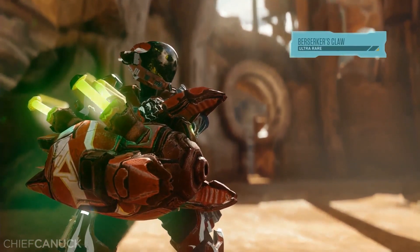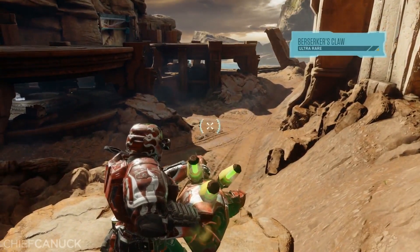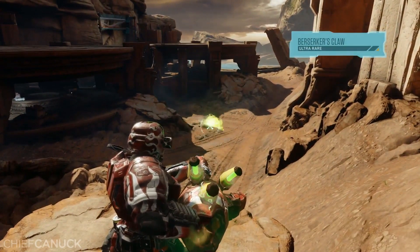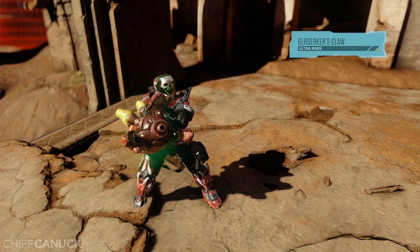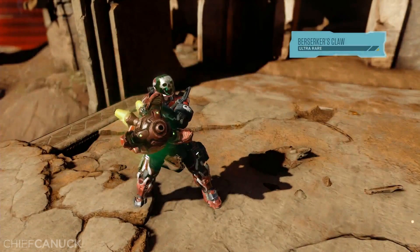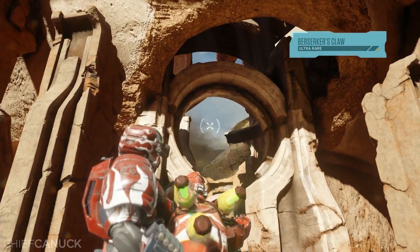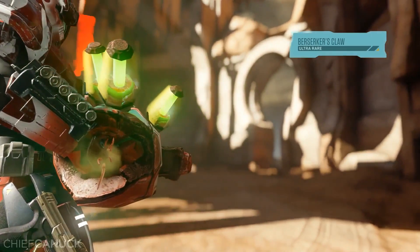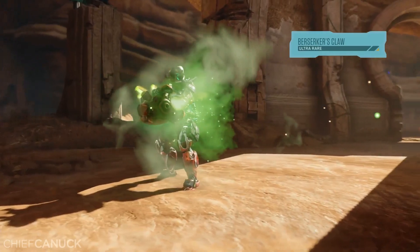This one is ultra-rare. It's going to fire fuel rod shots after a short charging cycle and it tracks aerial targets. John Hathaway on our progression team mentioned that he loved to use this one to take down enemies in flight. This is the one you want for some serious damage — solid for early game air defense, almost like having your own personal anti-air turret.